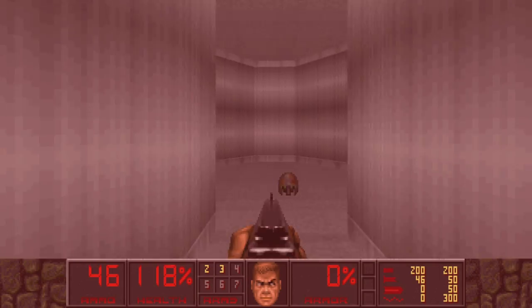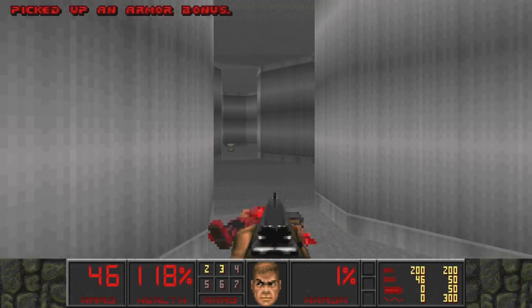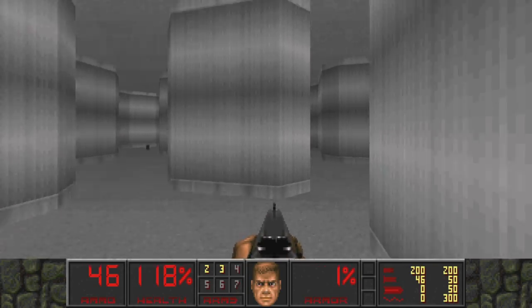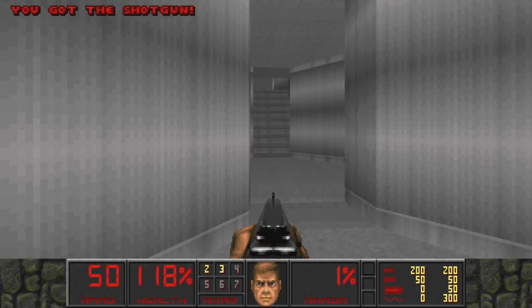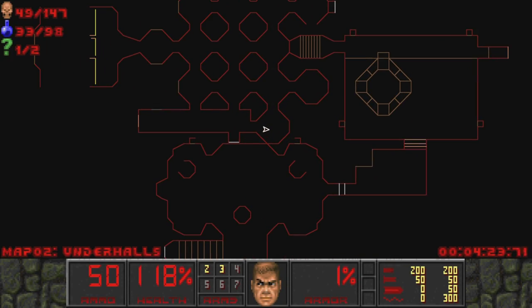Make sure you get all the different side areas because just about all of them contain either a health or armor bonus. I believe we've got them all. Now there are multiple ways we can go when we exit this area.